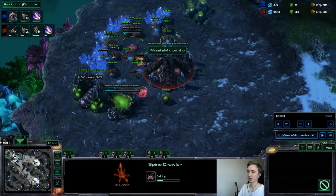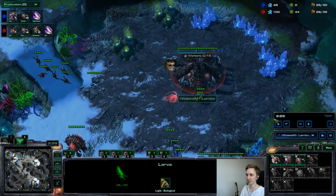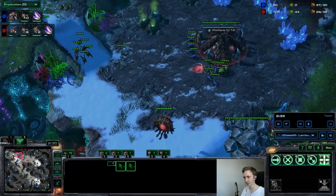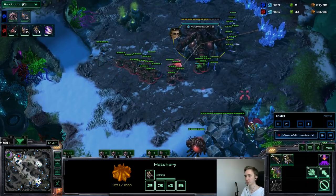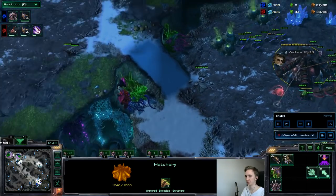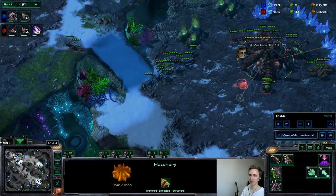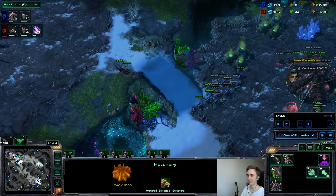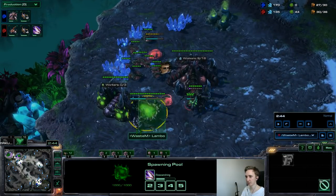My response is one spine in the main base, and I pull around 10 drones. You really want to defend that queen from spawning — pull the drones in time before the queen spawns. His goal is to surround the queen as soon as it spawns, so we want to deny that. In order to do that we give up ramp control, so he could just walk up the ramp. But you can't lose more than two or three drones with this response because his hatch is finishing soon.